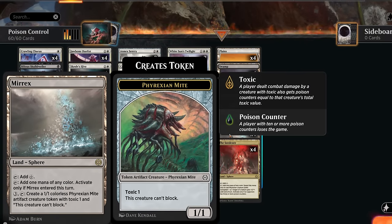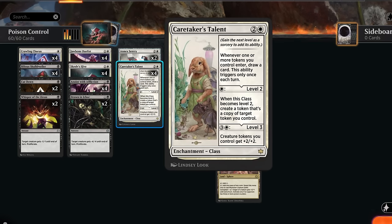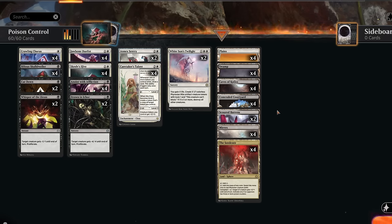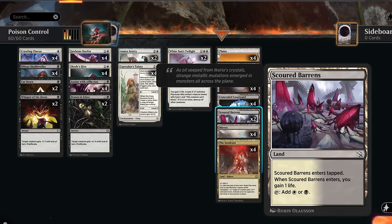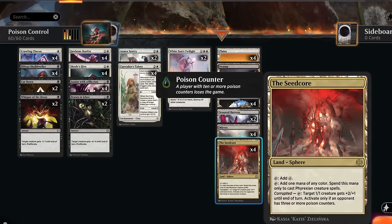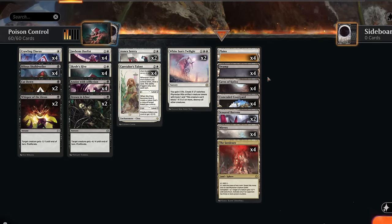Rounding out the deck, Crawling Chorus at one mana leaves behind a Mite token when it dies, plays well with Caretaker's Talent, and can chum block while still drawing a card. Skull Dweller is a 1/1 Deathtouch — good for early blocks and getting poison across. At three mana, Annex Sentry can exile a creature on entry, giving another answer to red creatures. For the late game we have two copies of White Sun's Twilight as another token maker, synergizing with Caretaker's Talent and gaining more life.